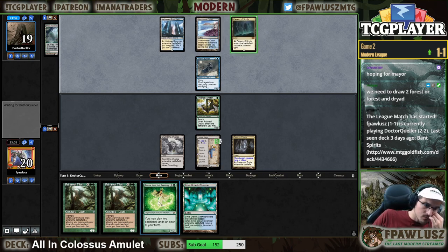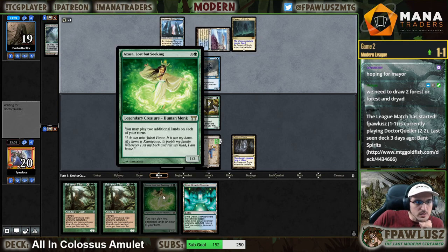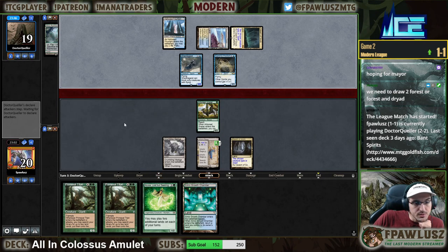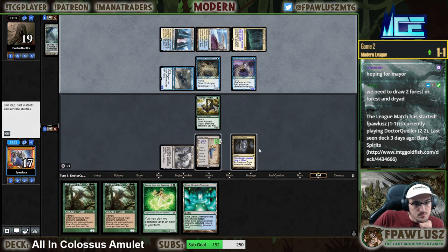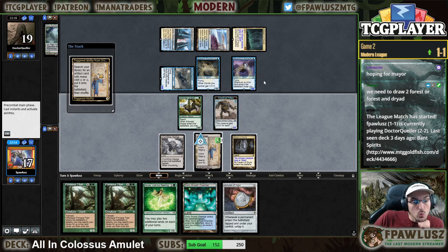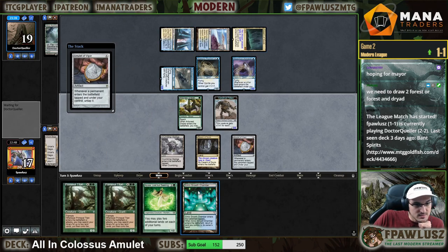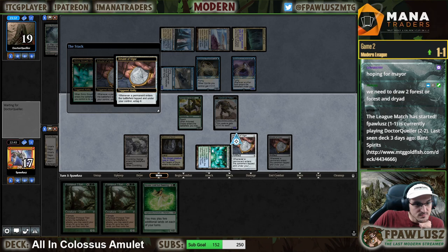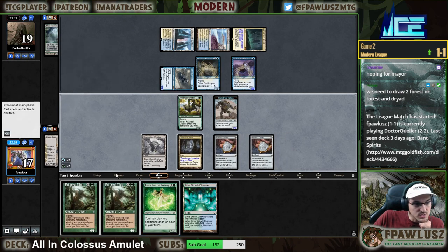I could have gone for Human there — I should have probably resolved the Azusa there and made a token on this turn instead. I think that could have been better. That's how we roll I guess. Poor, poor Dr. Queller. Sometimes it's just not in the cards.